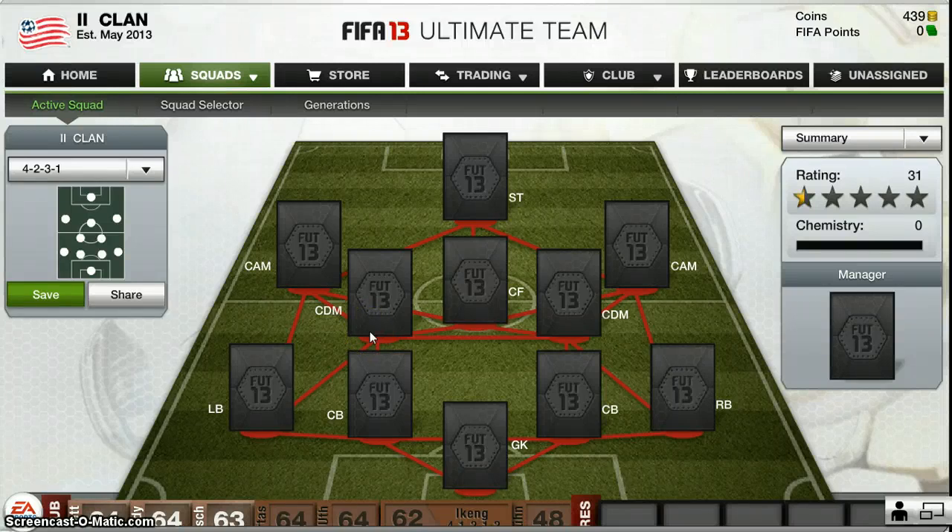Hey guys, Beastgaming here and today I'm doing a FIFA 13 squad builder. This squad builder is in a 4-2-3-1 formation and will cost around 11k. It is a Bundesliga squad.